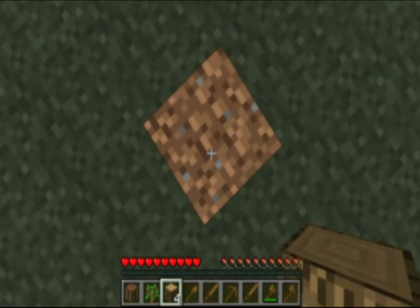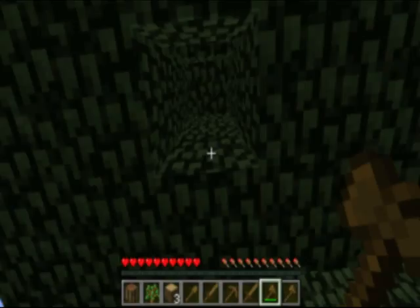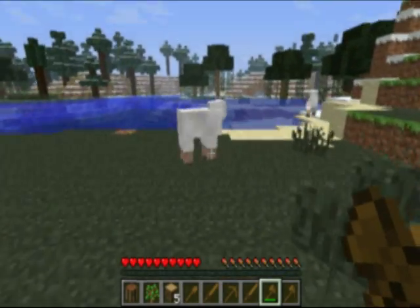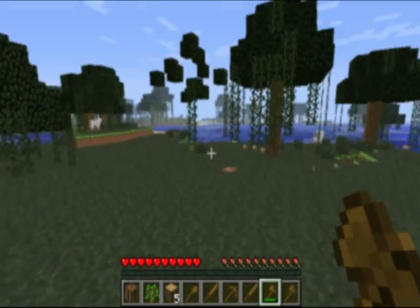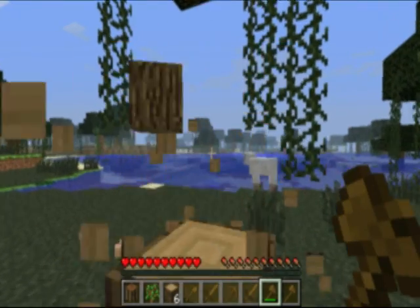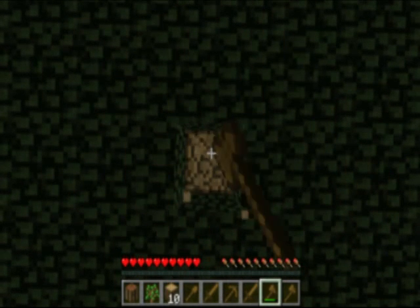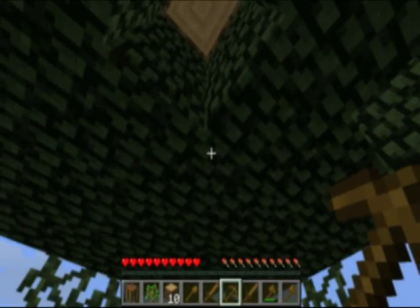We'll collect wood much faster now that we have tools. Yeah, I don't like it when little pieces of trees are just hanging. I guess we'll collect all the wood from this spot and make our first shelter here for the time being. I could go explore that swamp area, but I really want to find a jungle biome.